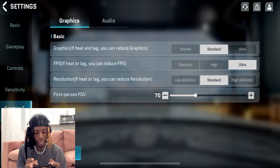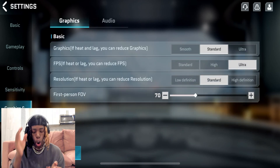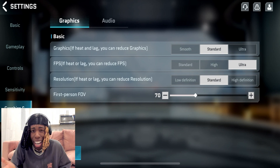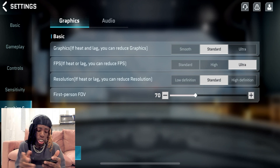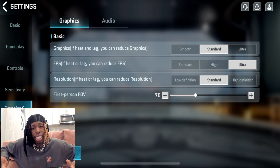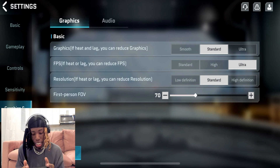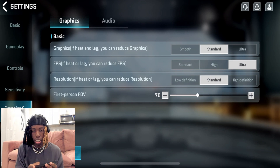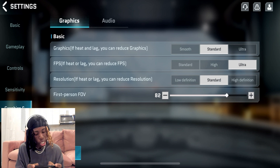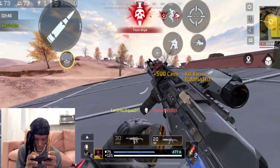Last but not least, graphics: I have it on Standard, FPS on Ultra because more FPS means faster reactions and smoother gameplay. Resolution is on Standard because I'm on iPhone and I need to make sure I'm not overheating. FOV is at 70 — I usually max it to 90 but can't see well on this phone. For this video we could bump it up to 80.